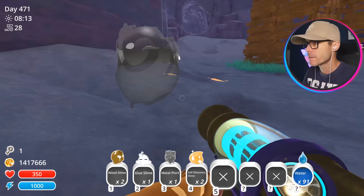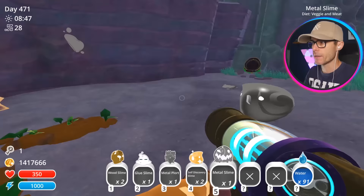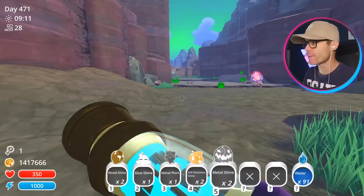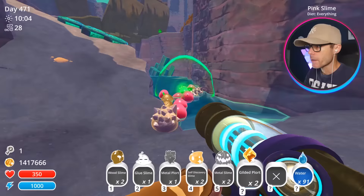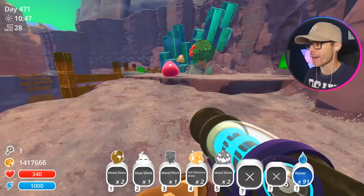Any of you guys want to eat a Rock Slime? There he is — go and eat him. No, no, you're not running away, you're gonna get eaten by the Metal Slime. Oh, he's trying to do the mad roll — flying away! How can a Metal Slime fly? I thought it'd be super heavy. Go ahead and munch on some gold Plorts. Those Grinch Slimes are everywhere, they're taking over. I'm gonna have to uninstall that mod.